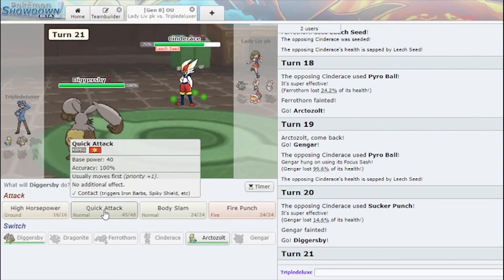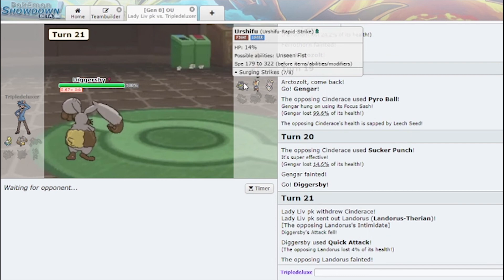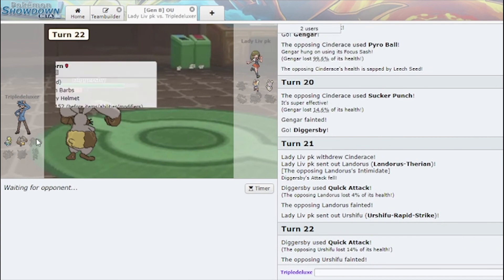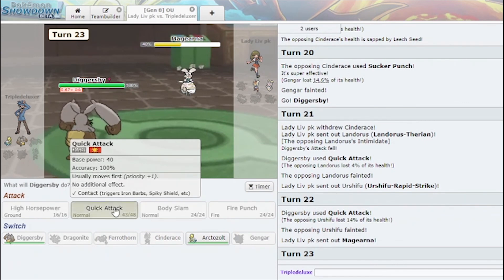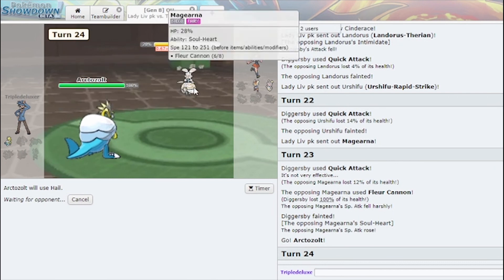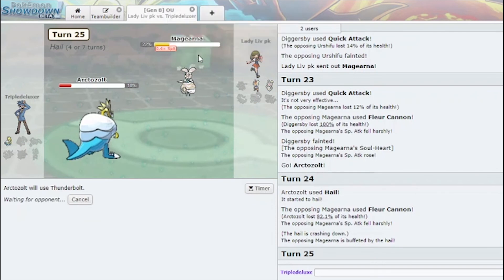That's fine because — Quick Attack. I'm just looking for a clean way to get my Arctozolt in, which I don't think is gonna happen. Let me try to get killed by this. I'm gonna put up my Hail and Thunderbolt this — kill it — and then Meteor Beam the Cinderace. I actually threw that because he has Shock Punch.